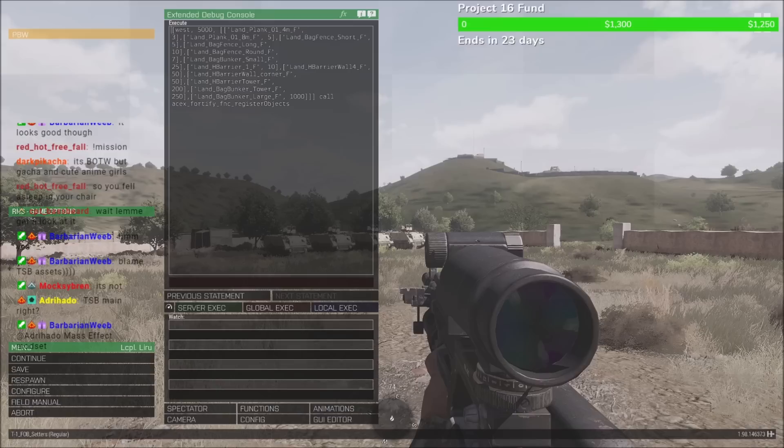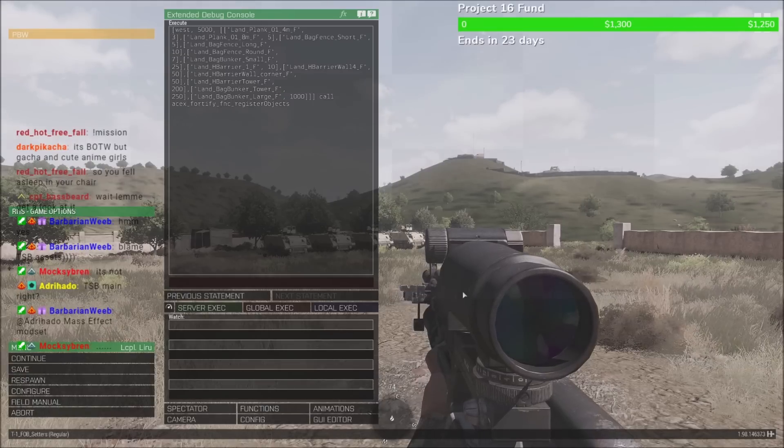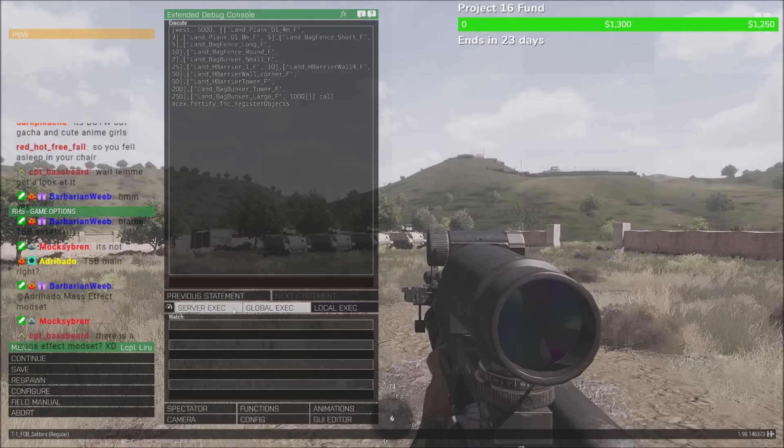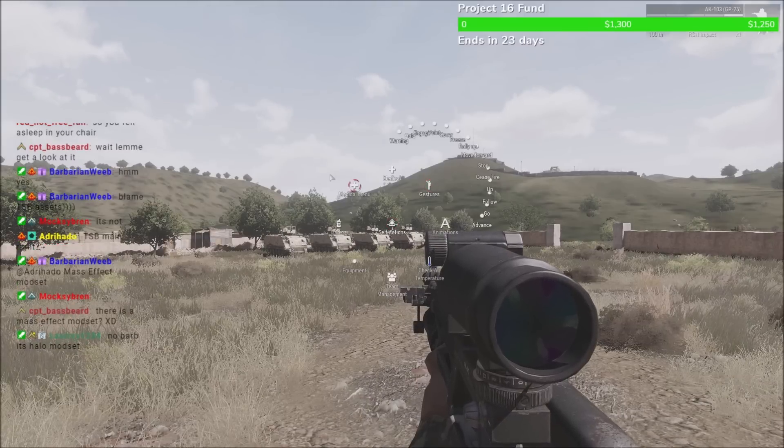It has a description extension and a mission command. We've already opened the description extension, and it was literally just a line of code in there. So... I don't get it.